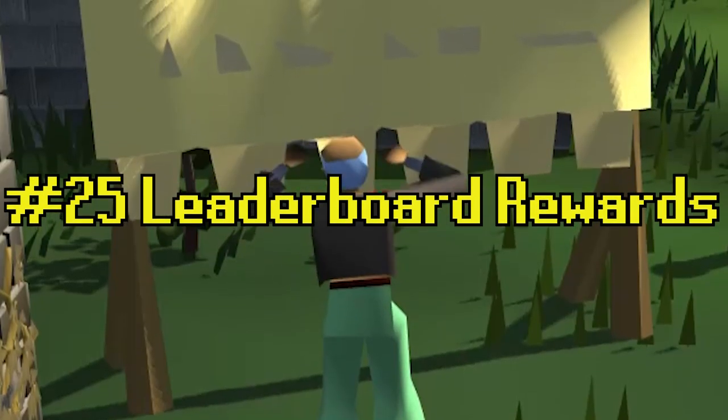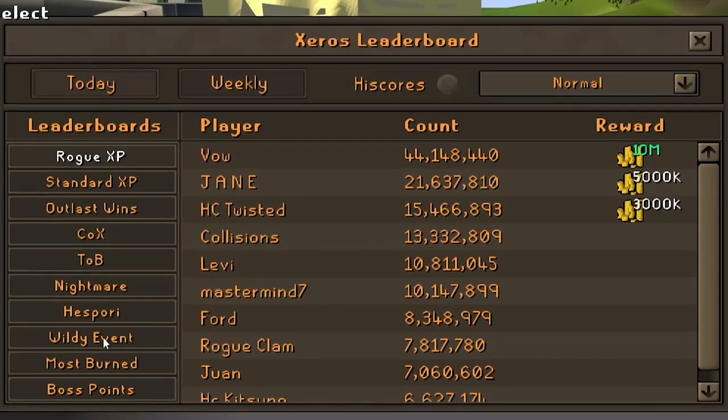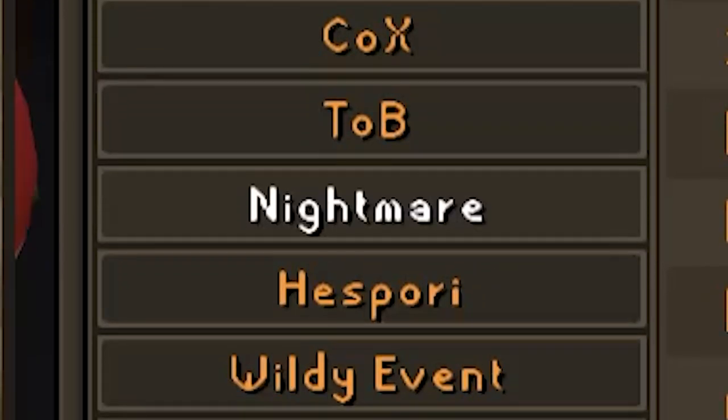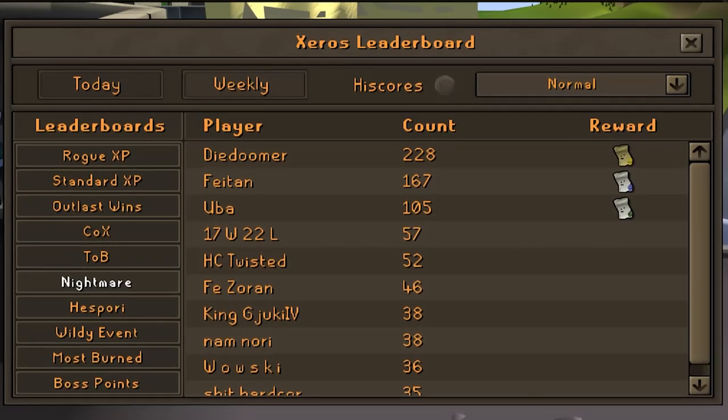Tip number twenty-five is going to be the Leaderboard Rewards. We have both daily and weekly Leaderboard Rewards, ranging anywhere from XP gained to Theater of Blood runs, all the way up to Nightmares killed. There are plenty of juicy rewards to be had from every category, so take your pick and get to grinding.